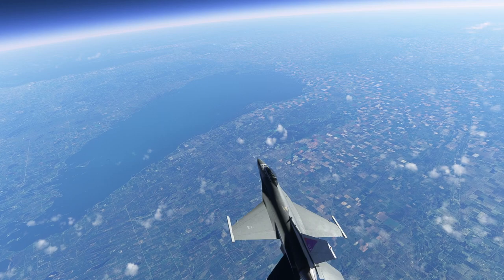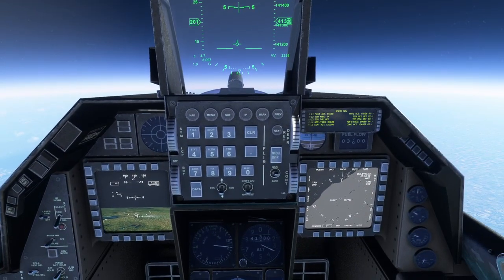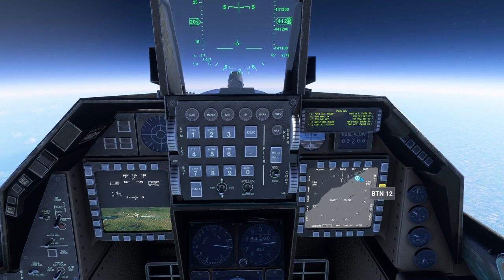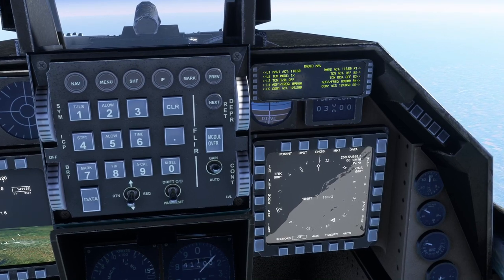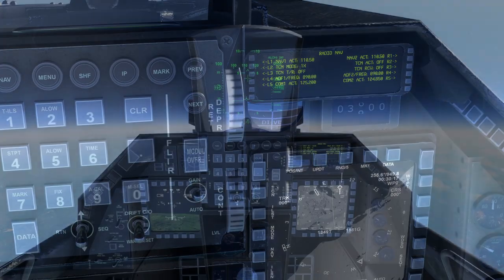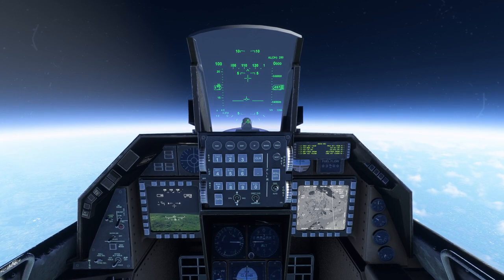Being able to go this high means that fuel consumption is much lower than it ever ought to be, and so on half a tank of fuel we were able to go all the way to Toronto. You can see our ground speed — more than 1,800 knots — and pushing 150,000 feet now.